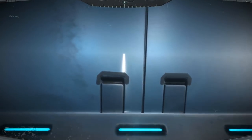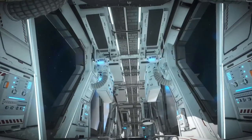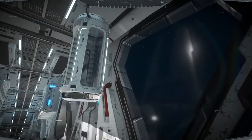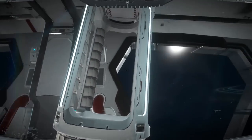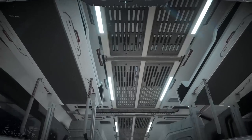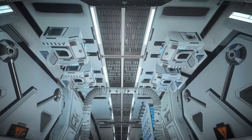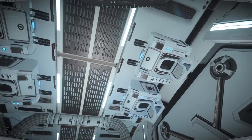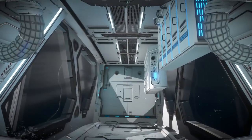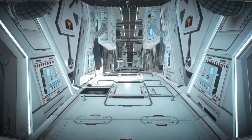Oh, workout area! You got some treadmills and — what is that, maybe a shower of some sort? Probably some sort of shower, absolutely. Some more treadmills, storage area. What do we got here? Oh, those are toilets — there's toilets! Space toilets! Wow, you have to come all the way over here to take a deuce. I'd hate to eat some bad Chinese one night and have to make a run for it.